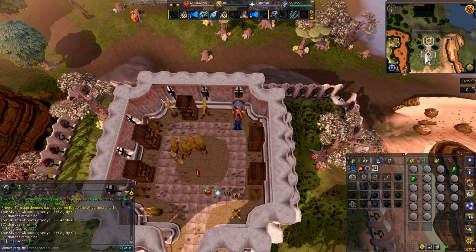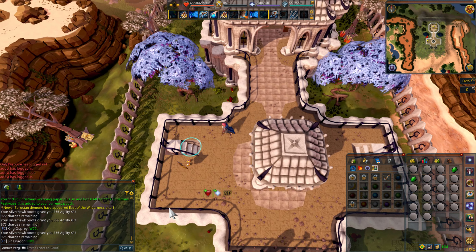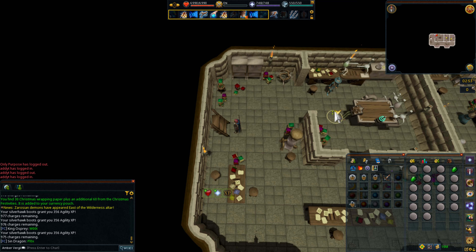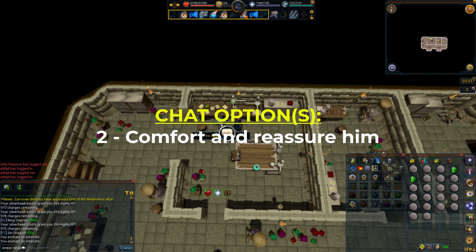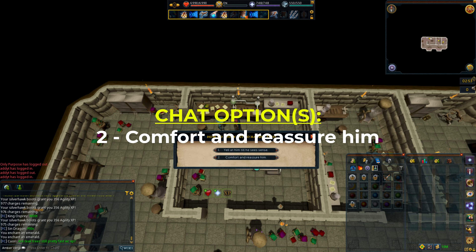Go downstairs to the basement and use the workbench next to Clerval — operate it and that will enchant your emeralds. Notice how they get a little bit bigger. Now speak to Clerval, choosing chat option two.